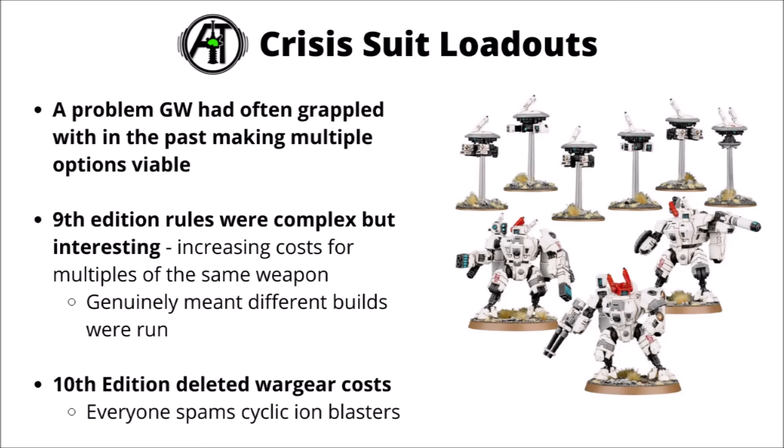Crisis suits have often been a problem unit for Games Workshop. In the past they've had to make them work with multiple different loadouts in the same unit. Even with changing wargear and points costs in 8th and 9th edition, there was often an optimal way to play the squad — it's hard to balance all the weapons equally. When you could take multiple weapons of the same class, it usually made sense to double up on the same thing. The 9th edition version was interesting though; you paid more per gun if you doubled up, which genuinely made multiple different builds viable.